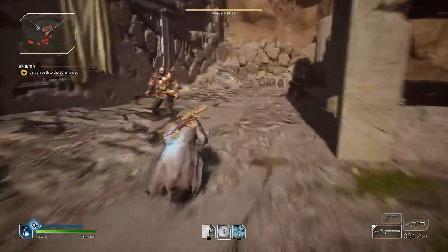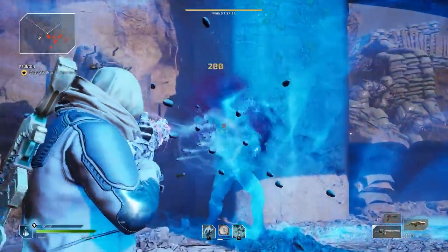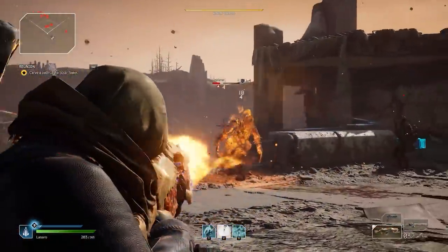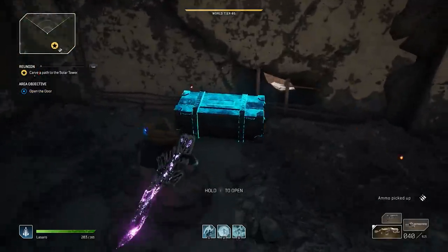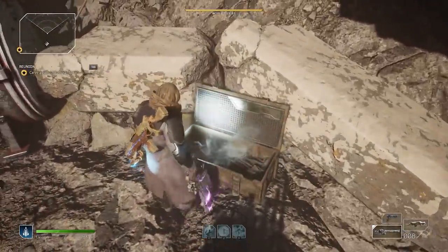If you haven't been paying attention to the recent patch notes, there's been a pretty sizable update about an hour ago that did bring some significant changes to loot farming. First of all, chests no longer drop legendary items in the free demo, so if you're wasting your time on that, you're basically doing just that — wasting time opening up chests at the current time.